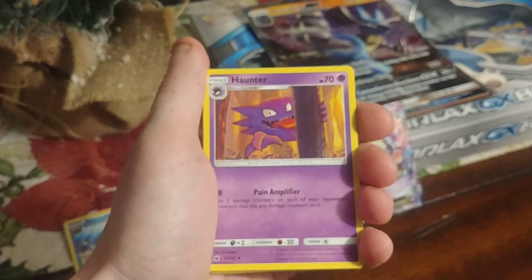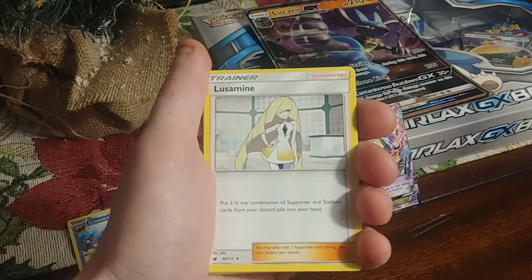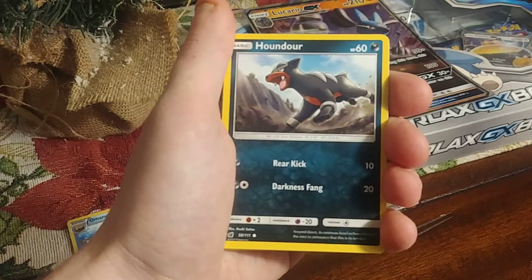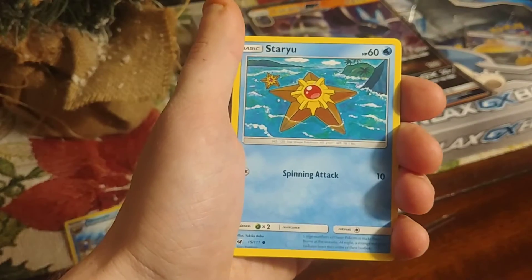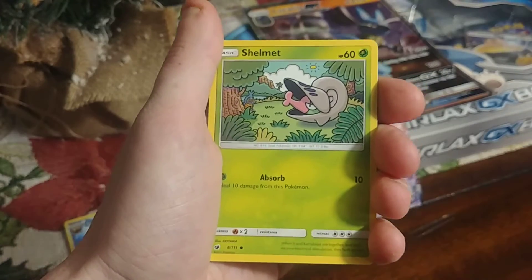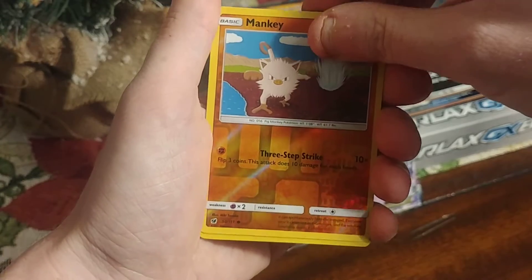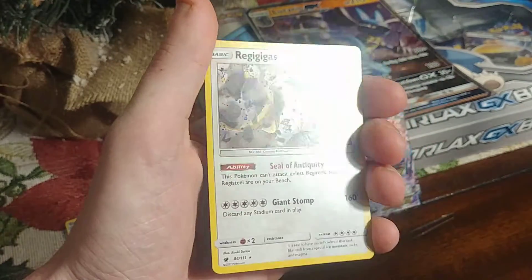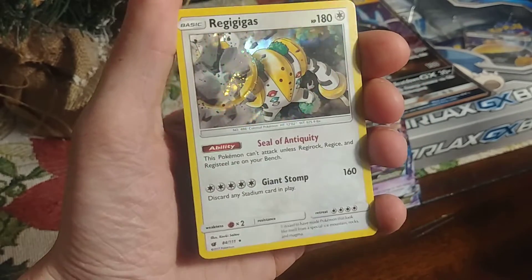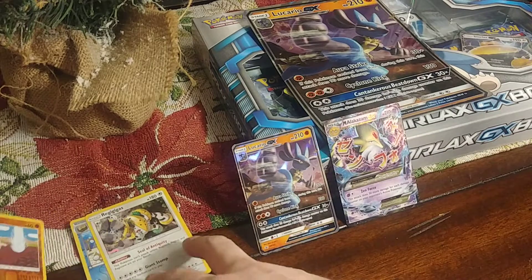GX — Hunter. Ghastly, Houndour, Staryu, Shemite. First holo in a pack — holo. Not too bad at all.